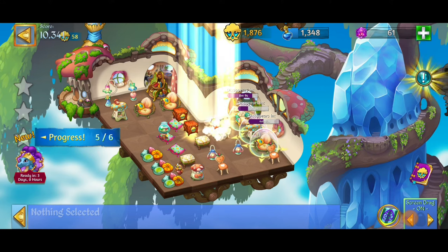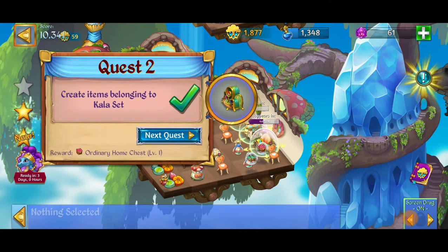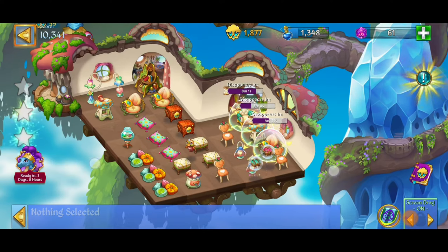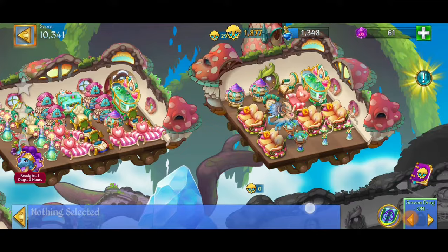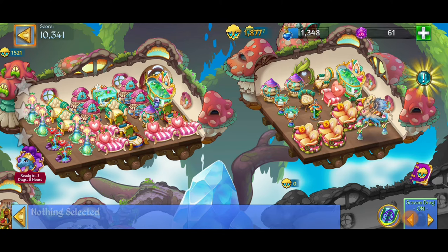Looking real good. We got things going, and we finished some quests — next is work on rustic set and open any crate. We've got those items we're going to want to unbubble. Did I already run out of space? This is level four rustic set pillow, that's a level three rustic set pillow — it only goes to level five.